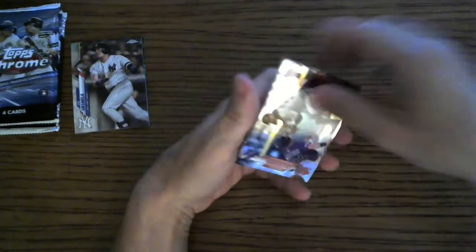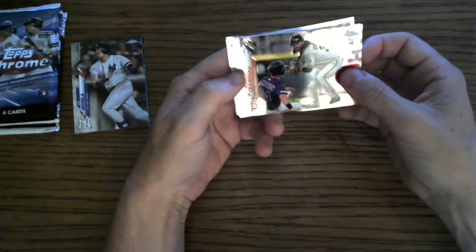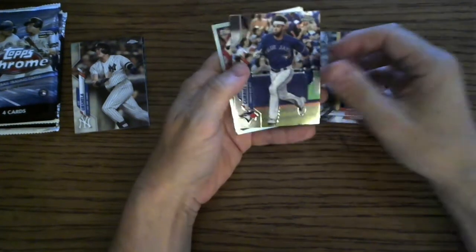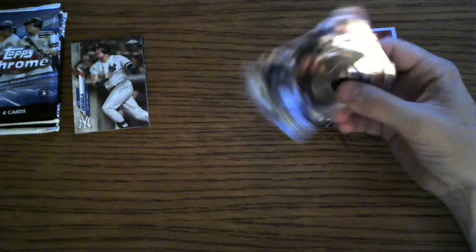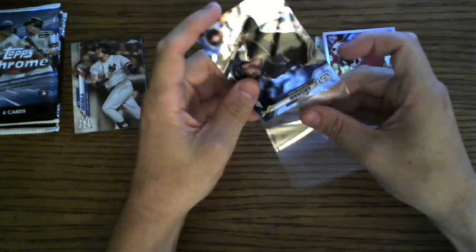Alright! Brandon Crawford, Lourdes Gurriel, Shohei Ohtani 35th Anniversary insert, and a Trent Grisham rookie card. You know, at the beginning of the year I did not sleeve up my Trent Grisham rookie cards.